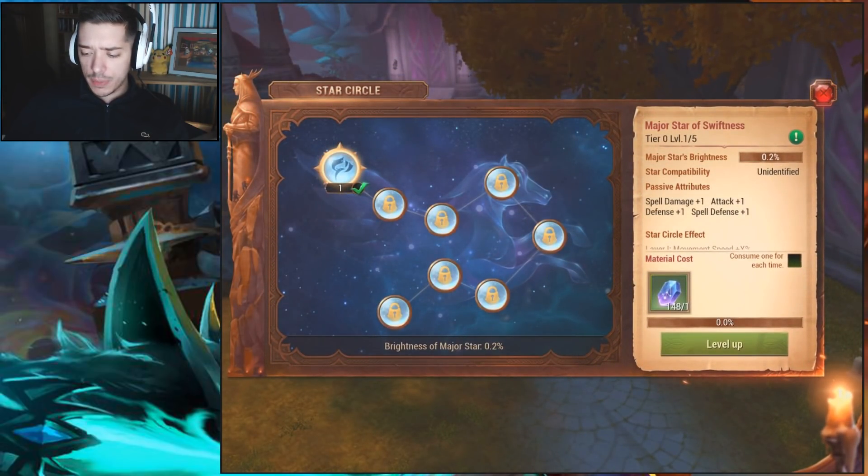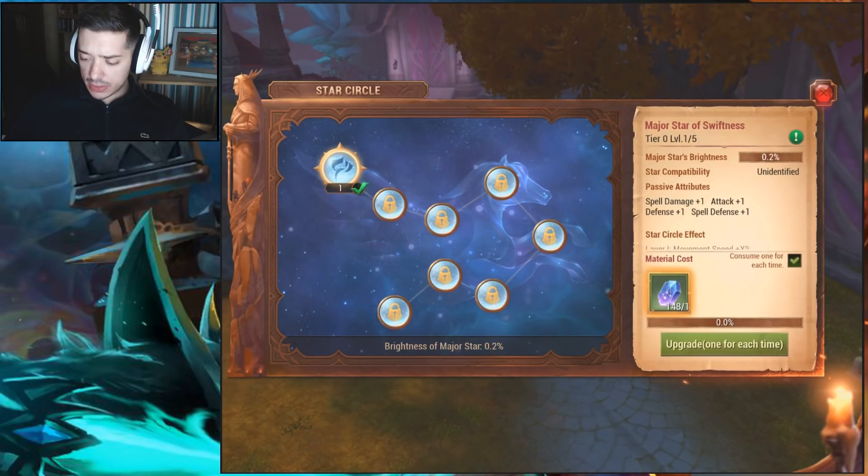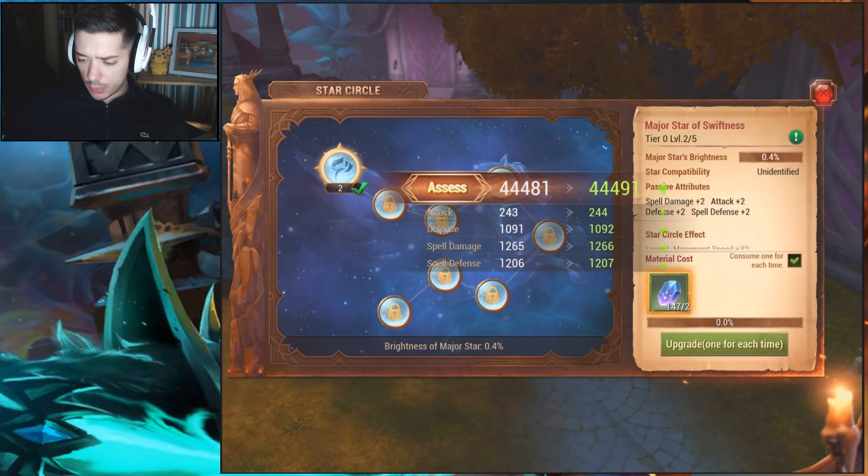After you've unlocked the flower — if you haven't already watched my previous video, go do so — you click on Cultivate and get this window. It starts at tier zero even though it shows one, because it's level one of five. I'm going to level that up to tier one and see where it takes us. If we click the checkbox it upgrades all at once, and the passive attributes go up by one each time.